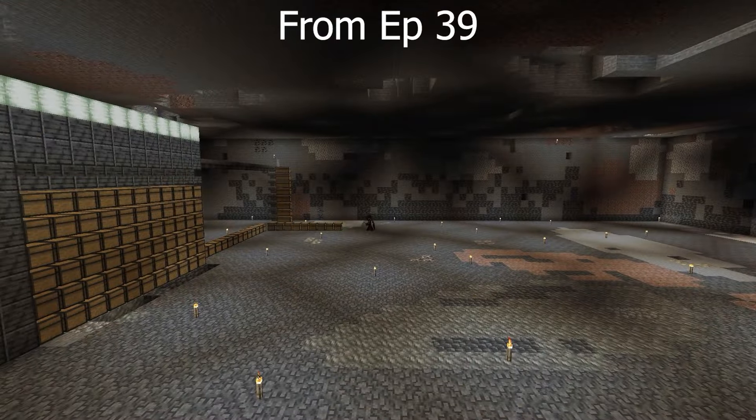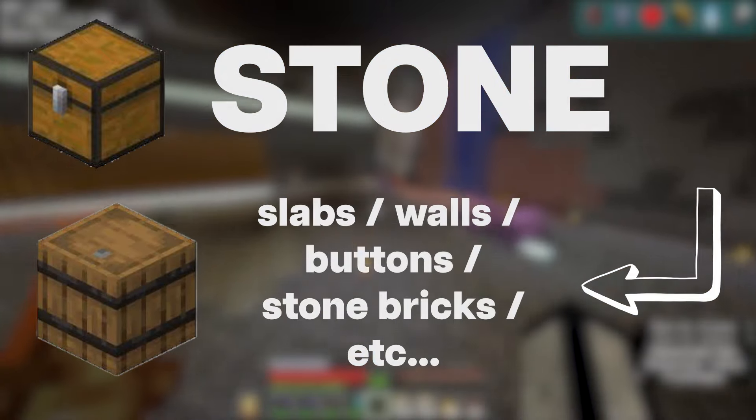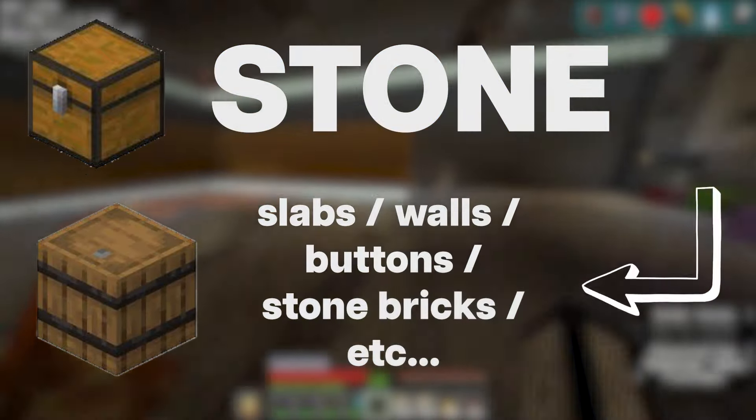After about 45 minutes, all the items from the chests on y-level 30 are now in our new storage area. I'm going to add barrels next to our auto storage chests and put the items that we can craft from that specific item in these barrels. For example, for stone we can put slabs, walls, buttons, stone bricks, etc. I hope that'll make it easier for us since we don't have to auto-sort those items but they'll still be close by.